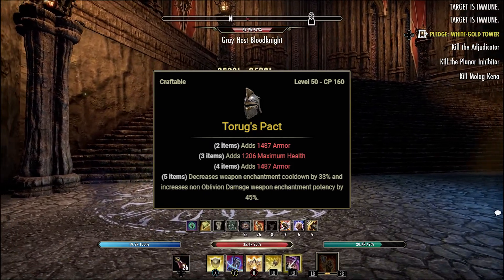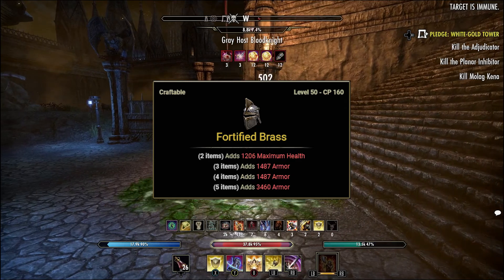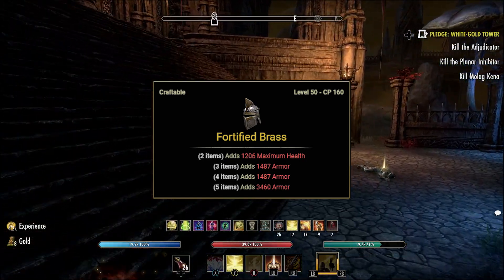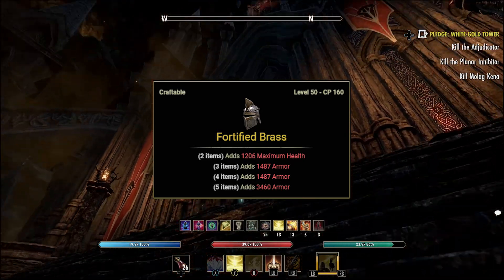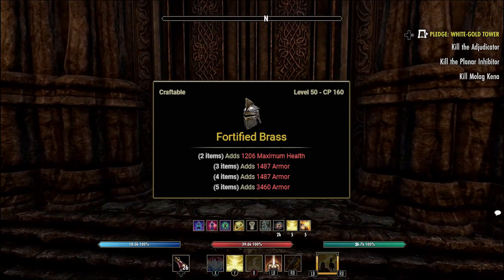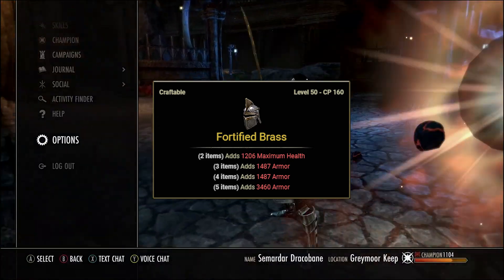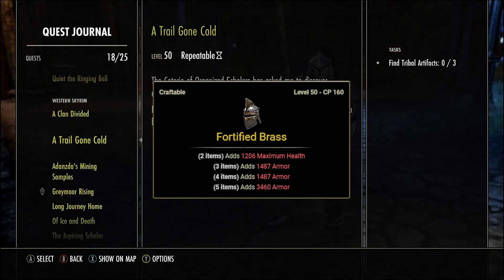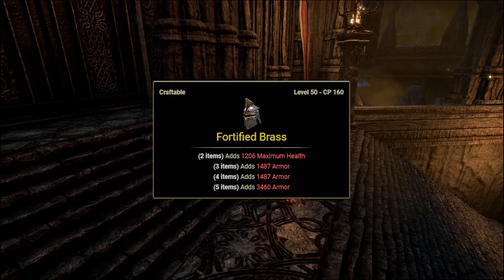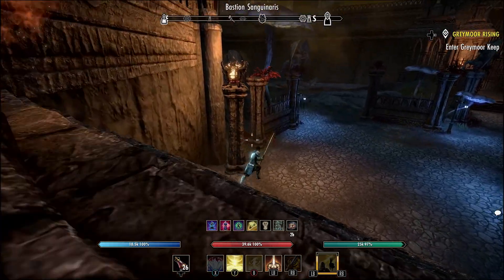Many tanks start out with this set even when leveling up. The second craftable set is Fortified Brass. Unlike Taurox Pack, this set requires the Clockwork City DLC — if you have ESO Plus, it's a quick jump once you get past the city gates quest. It's a four-trait set, great for beginning tanks. Item two adds 1206 maximum health, item three adds 1487 armor, item four adds 1487 armor, and item five adds an additional 3460 armor.